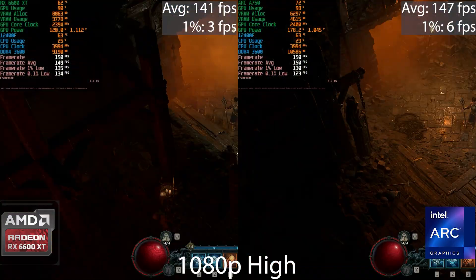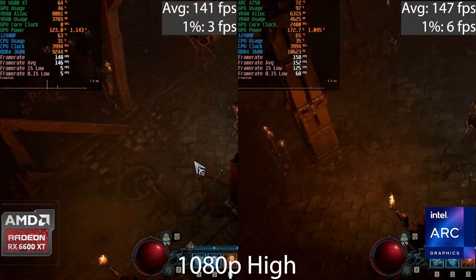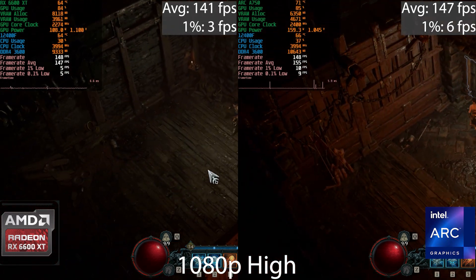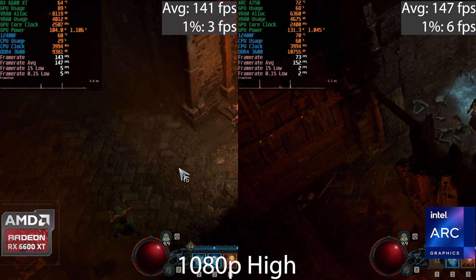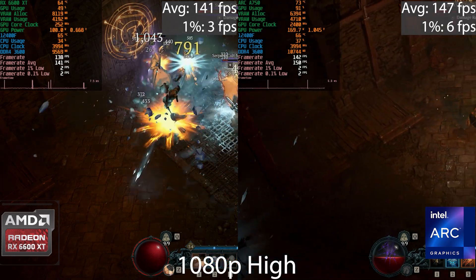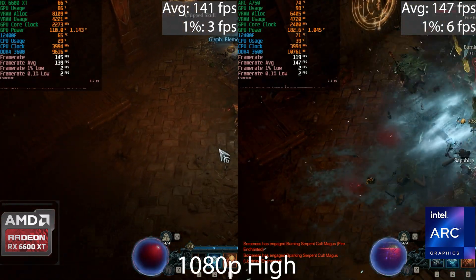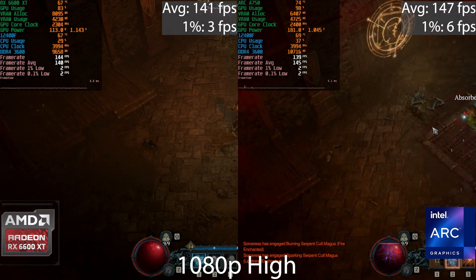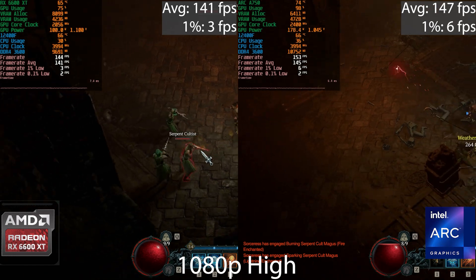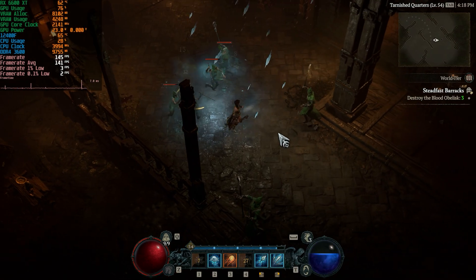In Diablo 4 I ran the same dungeon even though layouts change each login. The AMD GPU shows around 5 FPS for the 1% lows when there's a lot of action — mini freezes rather than just stutters. The Intel GPU also has terrible stuttering during heavy action. The stuttering does improve the longer you play after loading in. Overall both GPUs deliver a pretty similar experience in Diablo 4.